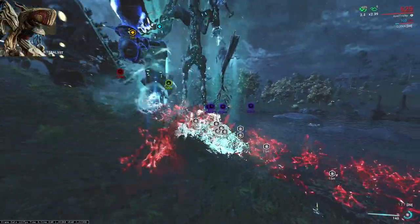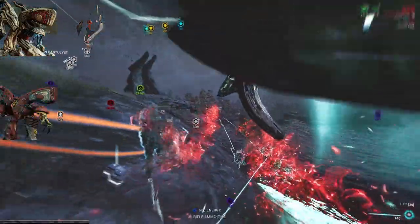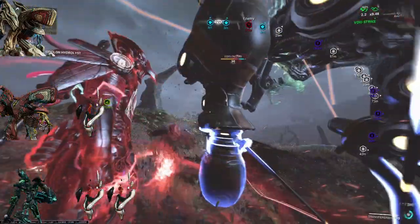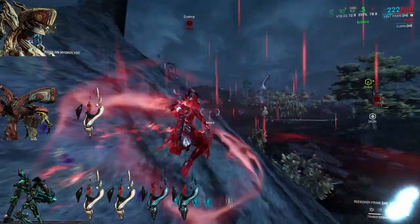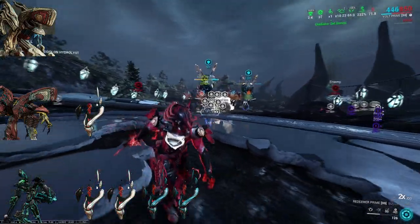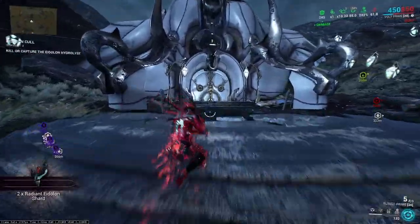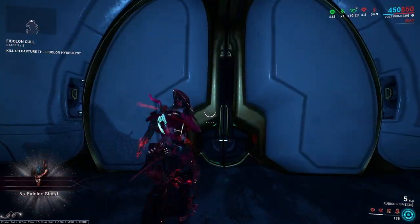When you capture a Teralyst, it will drop 1 Brilliant Eidolon Shard, which is worth 25,000 focus. When you capture a Gantulyst, it will drop 1 Brilliant and 1 Radiant Eidolon Shard for a total of 65,000 focus. Finally, when you capture a Hydrolyst, it will drop 2 Brilliant and 2 Radiant Eidolon Shards. But your total will be 3 Brilliant and 2 Radiant Eidolon Shards due to the Gantulyst dropping 1 Brilliant Shard that you don't need to use to spawn a Hydrolyst. Therefore, the total amount of focus you get when you capture a Hydrolyst is 155,000 focus. If you have an optimal Eidolon hunting squad, you are able to capture the Hydrolyst a max of 6 times in 1 night cycle, resulting in 930,000 focus in 50 minutes.